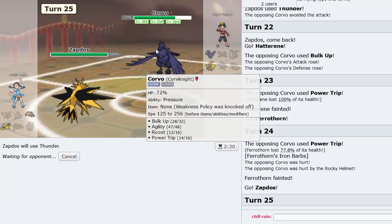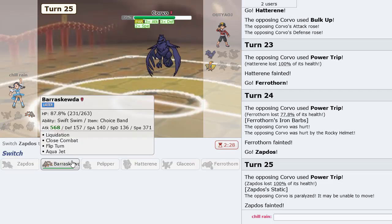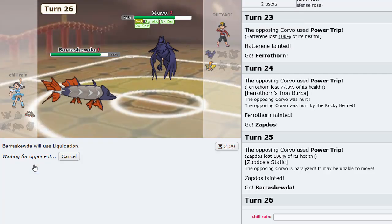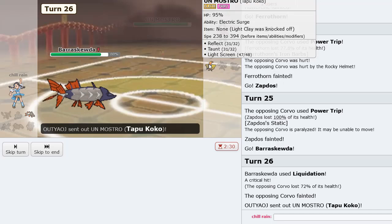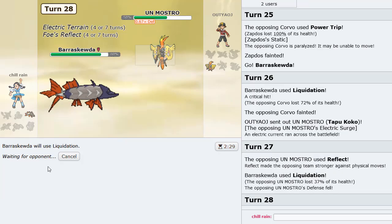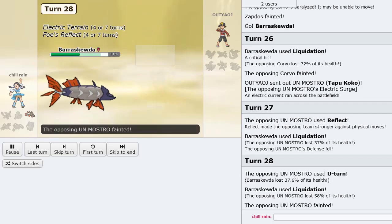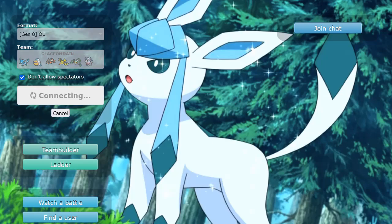If I even got one of those paralysis procs we probably would have won. At least there's a chance now — actually, yes, there is definitely a chance. What's his last move? Probably U-turn. Got the defense drop — nice! Good game, I thought we lost this game, but indeed we have won. Thankfully. We definitely deserved that one, thought we played it alright — probably could have paralyzed the Corviknight sooner, but we take those.